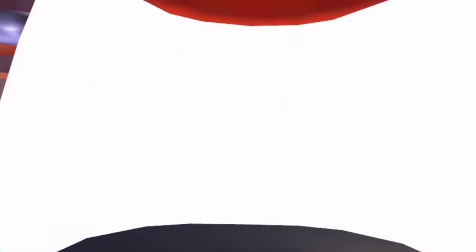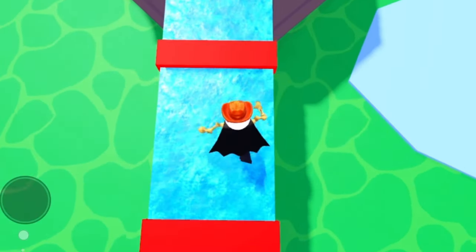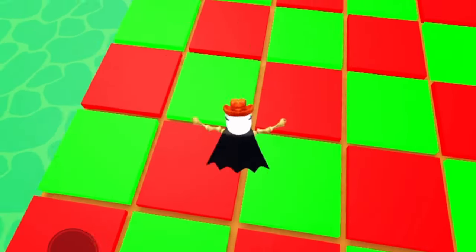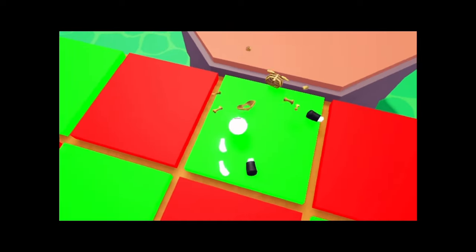One friend spots themselves frozen inside an ice cube — that's sick. They reach the disco floor — easy, too easy. We're putting together tons of obstacles. There's some lag but they push through.